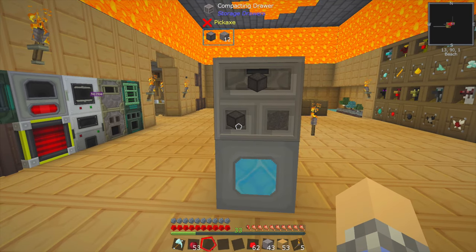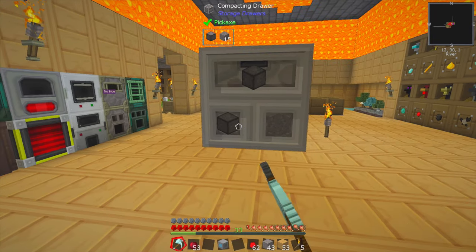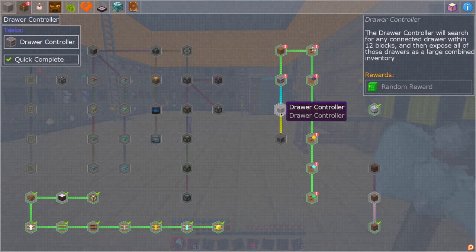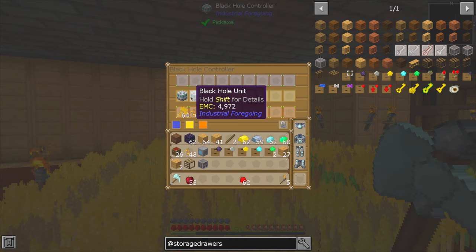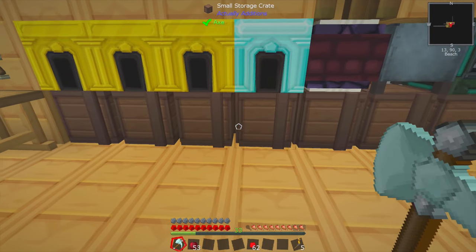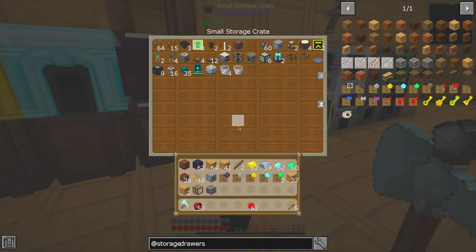You can kind of see where it's going. This is cool — I wish I had realized this sooner because it would have been very handy in my previous Stoneblock let's play. Next, it wants us to create a drawer controller. So the drawer controller will search for any connected drawers within 12 blocks, and then expose all of those drawers as a large combined inventory, similar to the black hole controller.